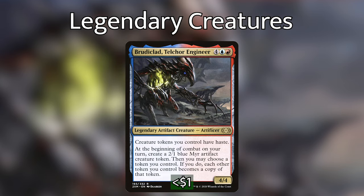Brutaclad, Telcor Engineer, is 4 blue-red for a legendary artifact creature artificer. Creature tokens you control have haste. At the beginning of combat on your turn, create a 2/1 blue mirror artifact creature token, then you may choose a token you control — if you do, each other token you control becomes a copy of that token. Brutaclad and Omnath are best friends in this deck. I played a game where I cast a copy spell making a token copy of Omnath with Sakashima out, so the legend rule didn't cause me to sacrifice any of them. Then I cast Brutaclad, which created a token that copied Omnath, giving me 4 Omnaths, and then I cast a ramp spell getting four 5/5 elementals. It was just wild and a lot of fun.